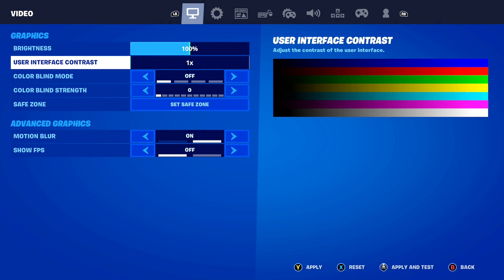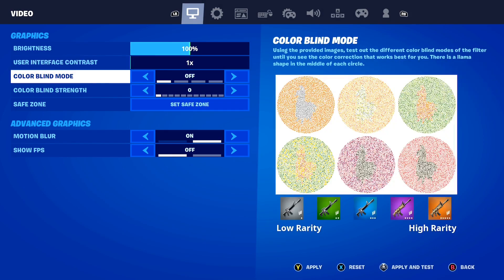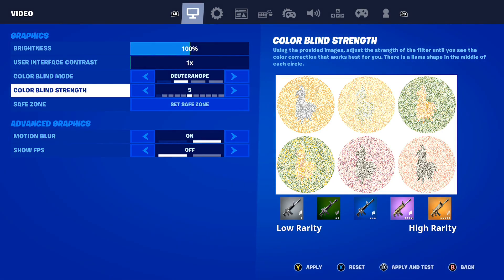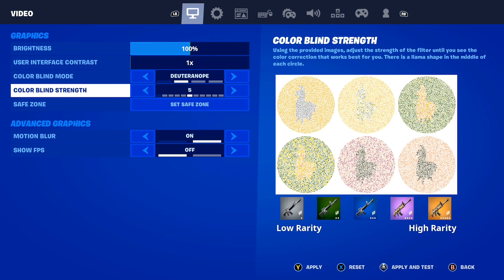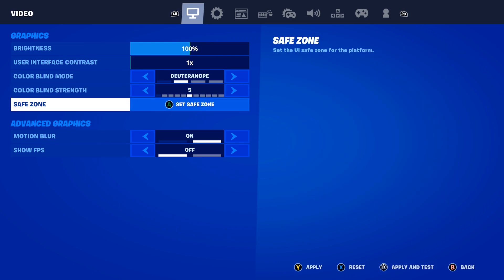After that, make sure the user interface contrast is set to only 1x. For colorblind mode, make sure it is set to Deuteranope here inside of Fortnite. Once it's set to that, go to the strength and make the strength 5 — so colorblind mode set to Deuteranope and strength set to 5.